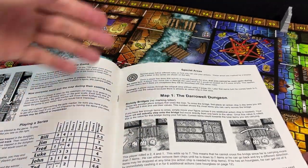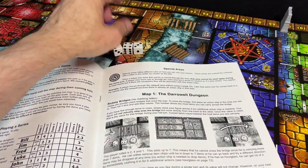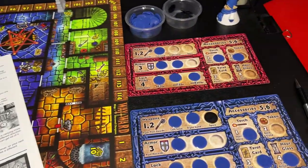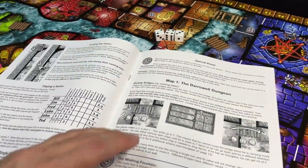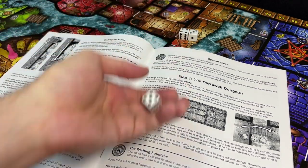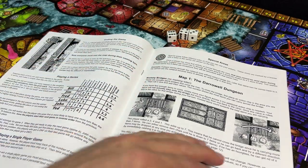There are rickety bridges scattered across the dungeon. To cross them, you roll 3d6, add the total, and that's the number of items you can carry across; otherwise the bridge breaks. If you have more items than that on your character sheet, you have to discard some to get across safely. There's also a wishing fountain. A lot of the mini-games are press-your-luck: roll a d6, and on a one or two you usually lose something, while a higher roll means you win.